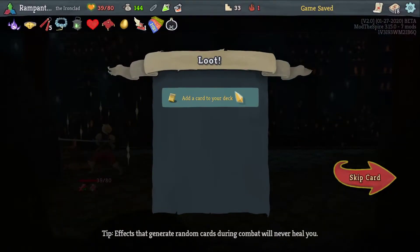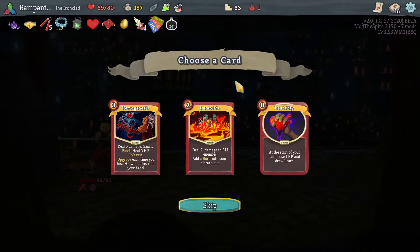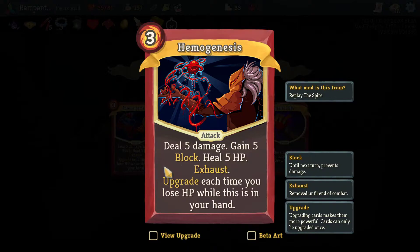Chemical X — right, Chemical X was an instant pickup. It almost always is, especially when you have Whirlwind. Hemogenesis: deal 5 damage, gain 5 block, heal 5 HP. 3 cost though. Goes to 8 — upgrade each time you lose HP while this is in your hand.